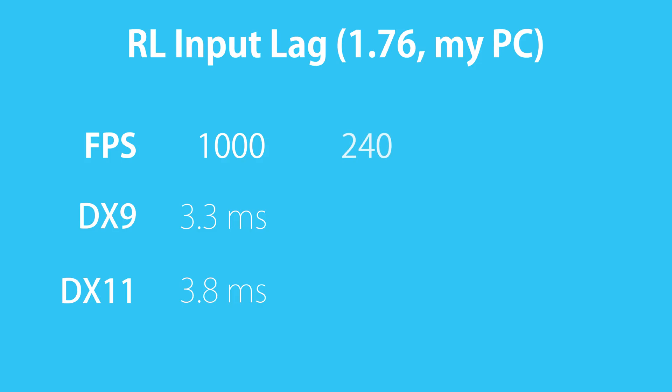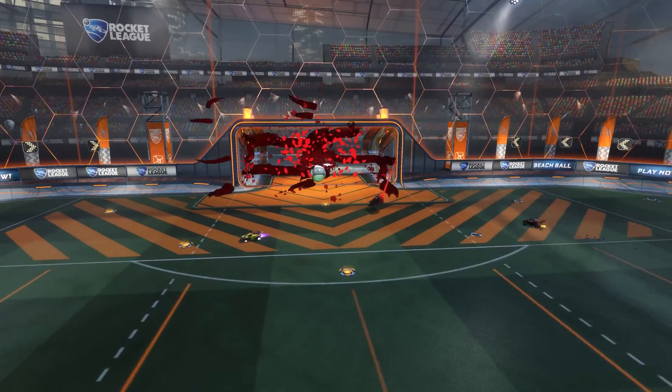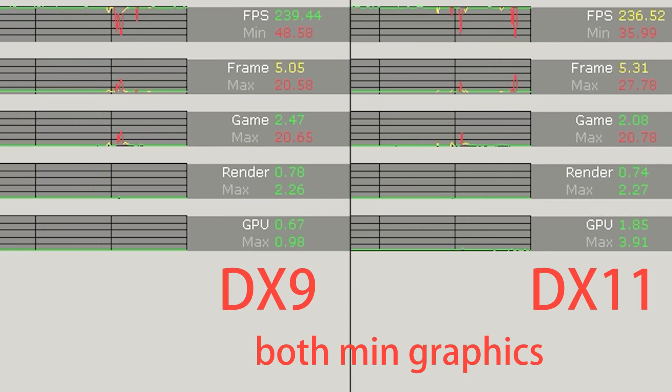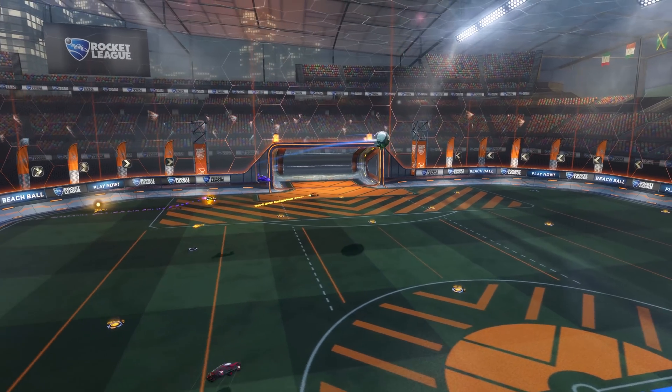I then repeated the same test at 240 FPS and got 0.7 milliseconds higher input lag, and at high graphics I also got 0.4 milliseconds more than DX9. This isn't really anything too important, but I still wanted to narrow down what might be causing the difference. It was kind of obvious in the performance graphs — the number under GPU is the amount of milliseconds the GPU needs to render one frame. If it needs 0.5 milliseconds longer, the frame will get displayed 0.5 milliseconds later, causing the input lag difference. This actually means that the input lag of DX9 and DX11 are identical, assuming identical performance.